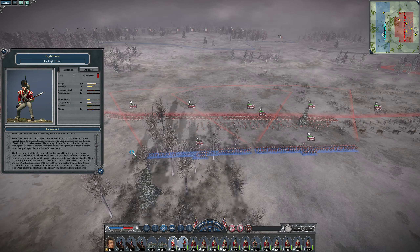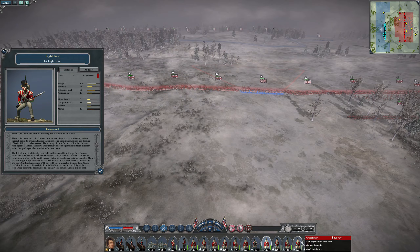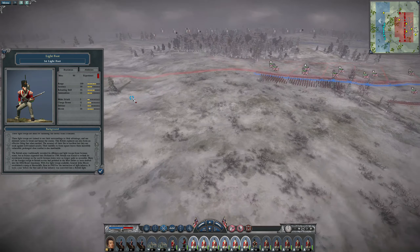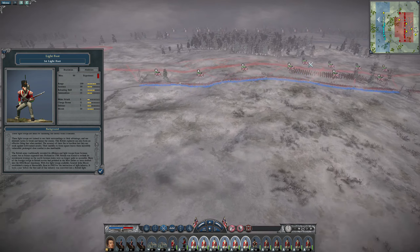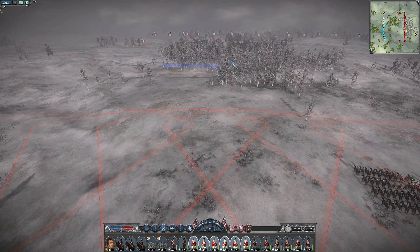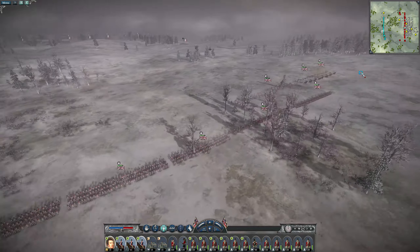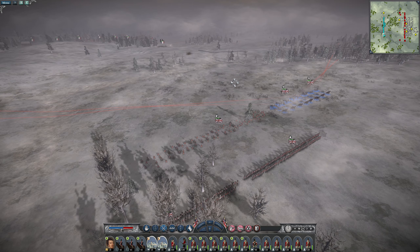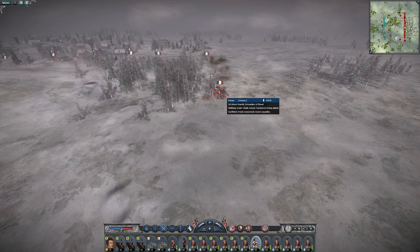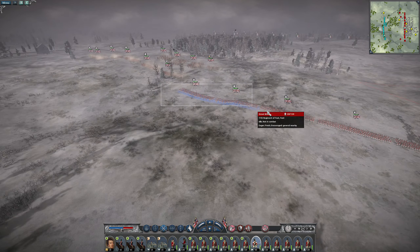We'll have the more elite troops on the right side and these guys going for the forests. Let's start the battle - bring them through the forests, take the cavalry to the same area. Cannons, I want you to fire upon that guy. That was a pretty good hit. He's going in the forest which is a good idea when it comes to cannons.